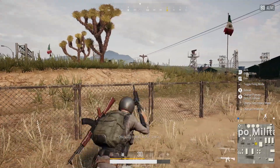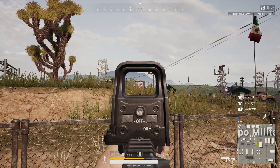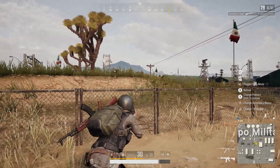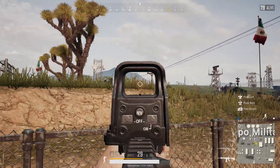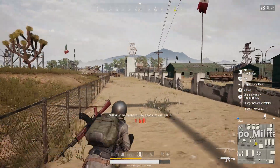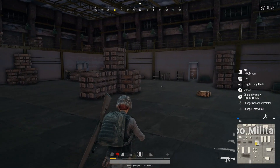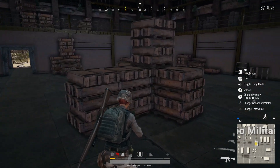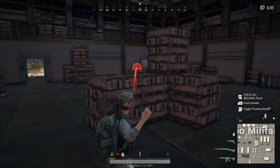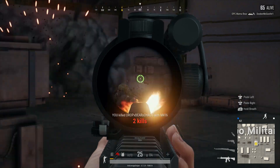Some bug fixes: there was a bug causing players to get stuck in a leaning position when going prone while leaning — this is now fixed. They fixed an issue causing punching to slow down movement while sprinting. Players can no longer see through walls by going prone near houses with stone steps in Miramar. In spectator mode, water sounds sometimes continued inappropriately after changing perspective — this is fixed. When preparing to throw grenades, the projection visualization no longer penetrates through objects.